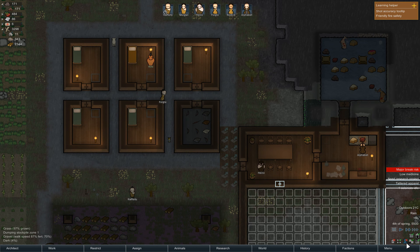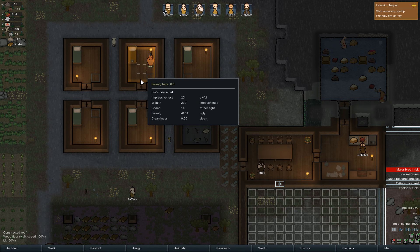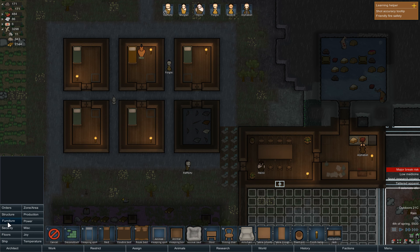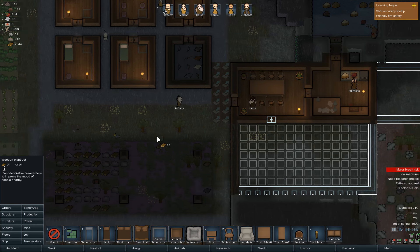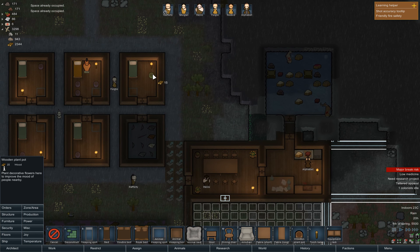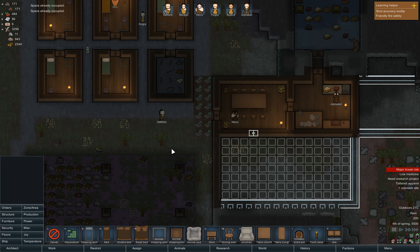0.5 chance — is that bad? We can work with that. Let's try and improve our chances here. We're going to make it a little nicer in there, so let's put two pots in here — let's even go three pots. Because the nicer this room looks, the happier he'll be. And while we're at it, let's make sure everybody has some flowers in their room. It's not much, but it really gets their moods up.